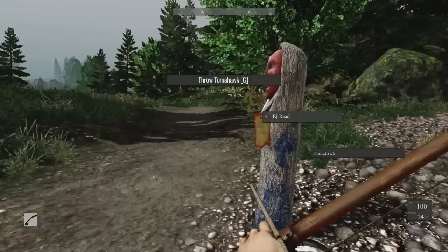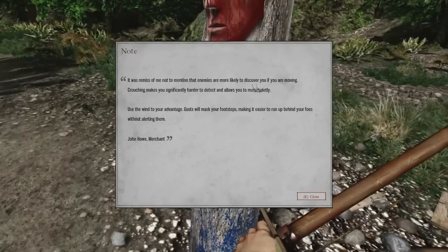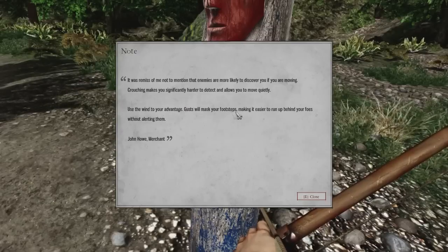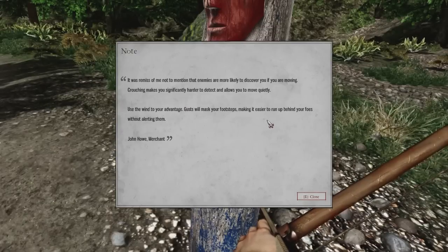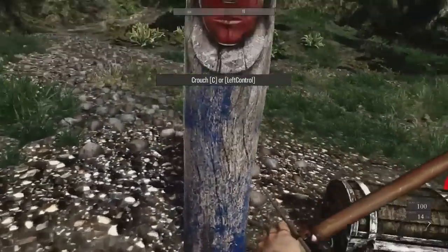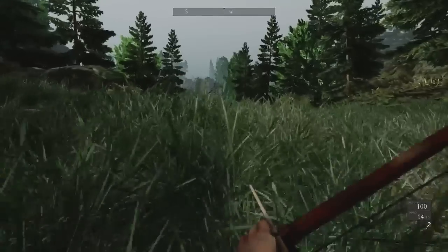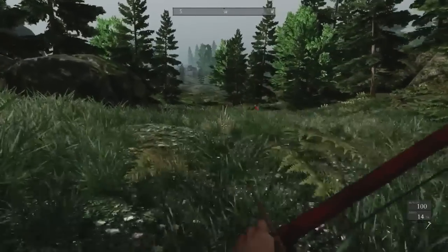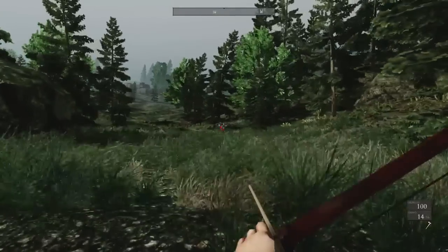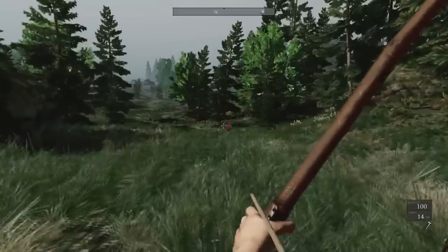We got a tomahawk. There's a reminder that crouching makes you harder to detect and moves more quietly — use the wind to your advantage, as gusts will mask your footsteps. The tomahawk seems to have a random chance of whether it's recoverable after being thrown. Oh wait, I still see it below my ammo counter, so maybe I just immediately picked it up.